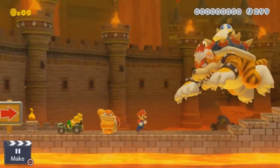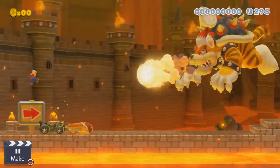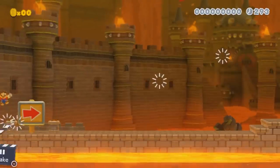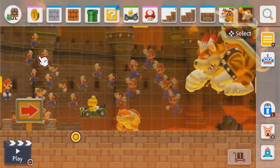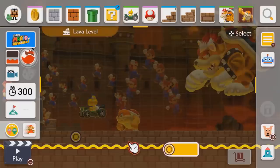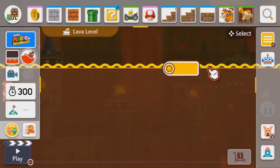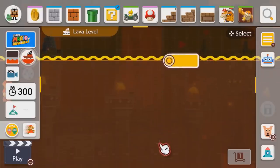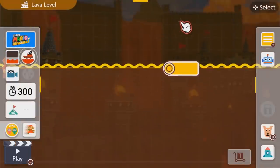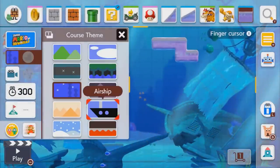Post-launch is going to be interesting to watch. They've already said in the Treehouse that they're thinking about adding friend lobbies for online. There's an extra game mode slot in there — 3D World is in the extra game mode section, but no other game mode at launch, so perhaps there's going to be another one down the line. Mario Maker 1 did fix a lot of stuff after it came out, so maybe they'll add amiibo costumes or other fixes. But we have to assess the game as it is right now, and as it is right now, it's in some ways a disappointment.